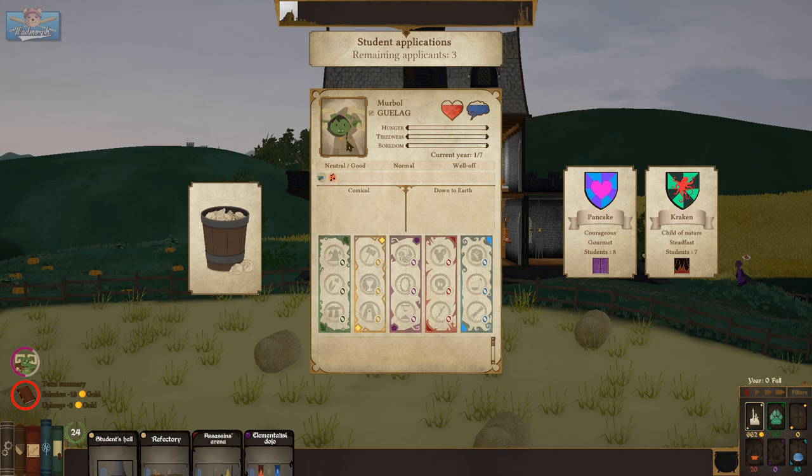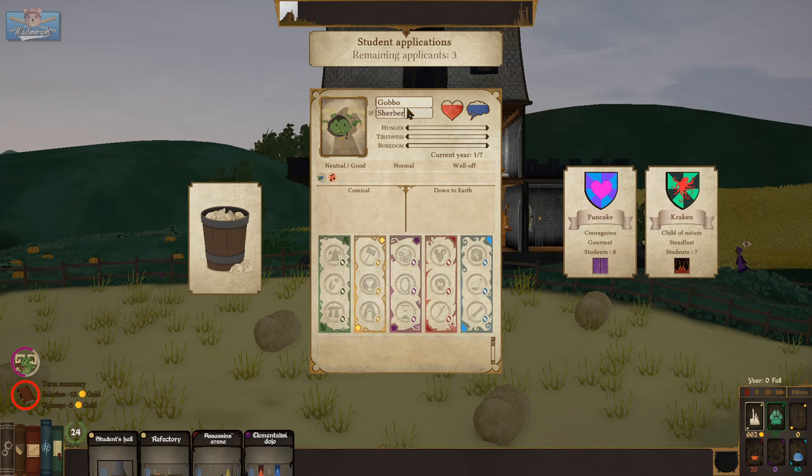There's little orc kids! Okay, this is Gobbo — Gobbo is the orc child. Gobbo of house McSherbert. Comical — he's your little class clown. Gobbo of Sherbert, House Kraken please. There we go.